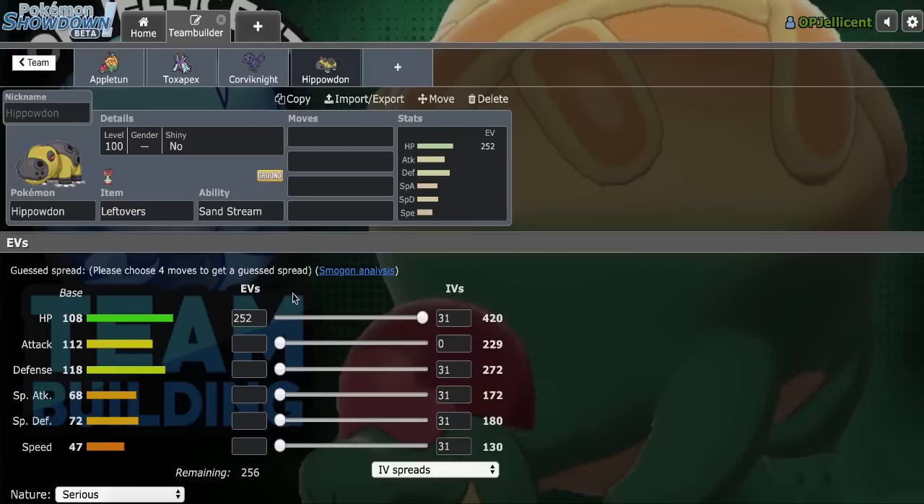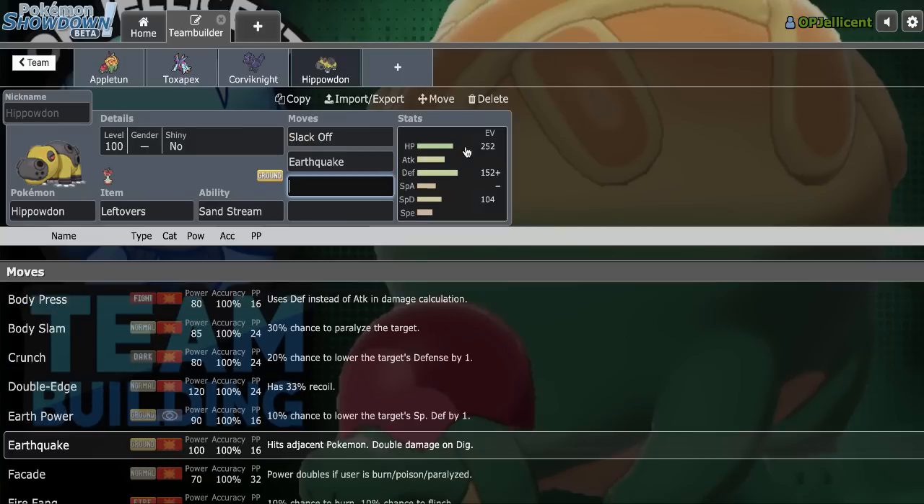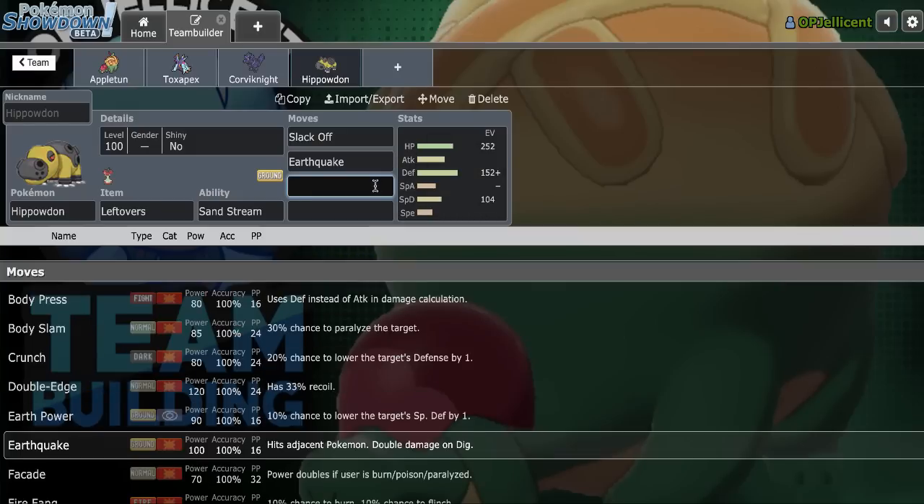I'll make this Leftovers and invest it to take on Excadrill, because I don't have Body Press on Corviknight. The set is max HP, 152 Defense, 104 Special Defense. This is like the only Hippowdon I ever run, but it's really good. I'll go Slack Off, Earthquake, Stealth Rock, and Toxic. Even though we have T-Spikes, I like the immediate Toxic better, so we'll stick with that.